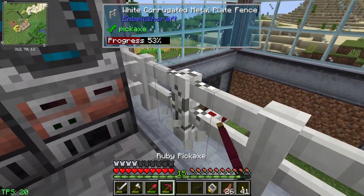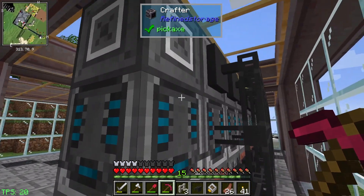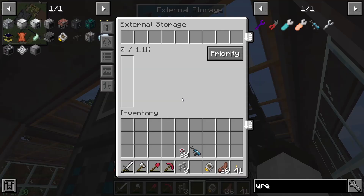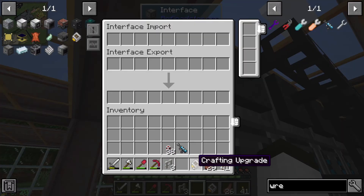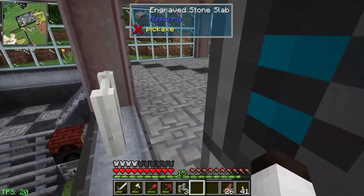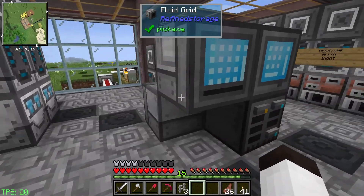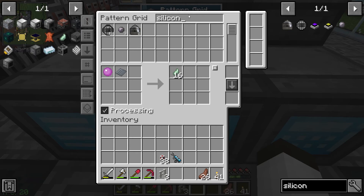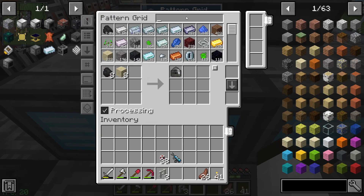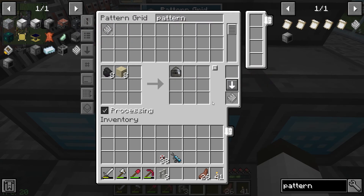On the back of that we're going to put an external storage and set it to extract only, then put a crafter in here. This is the basic setup and it works really well. Now let's get another pattern and make this up - we are going to make the silicon bowl. That's the pattern for that and we need a pattern to put that in.